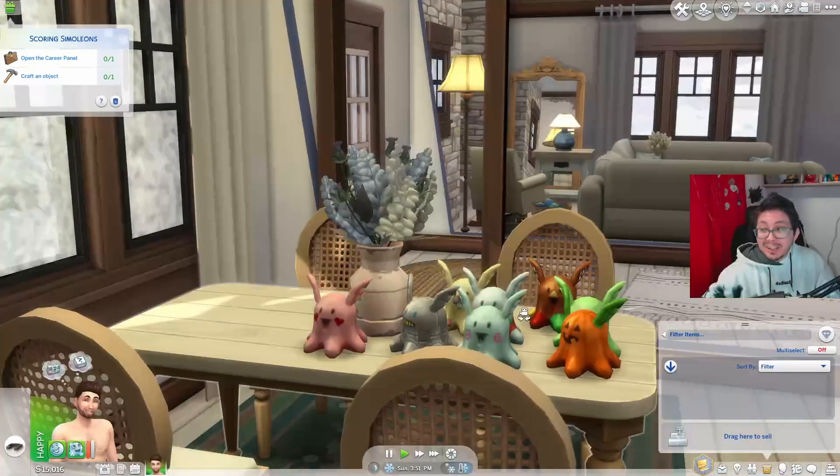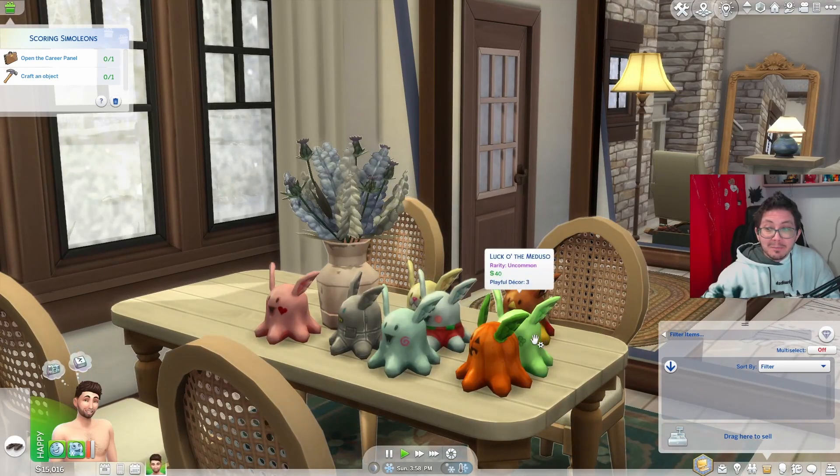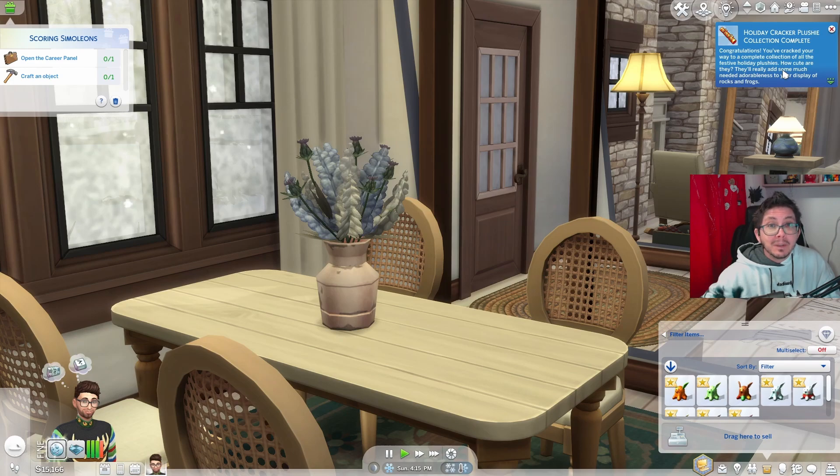And eventually, you will collect all eight of these special Medusas. Once you have collected all of them, a pop-up will show up on the screen and you'll get a notification saying Holiday Cracker Plushie Collection Complete. Congratulations, you've cracked your way to a complete collection of all the festive holiday plushies. How cute are they? They'll really add much-needed adorableness to your display of rocks and frogs.